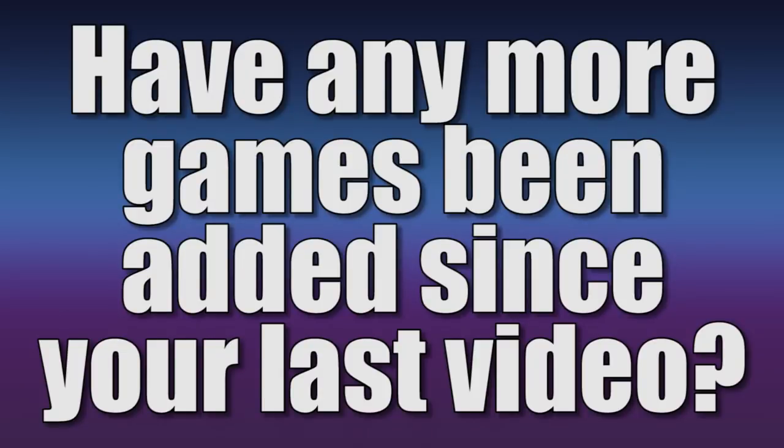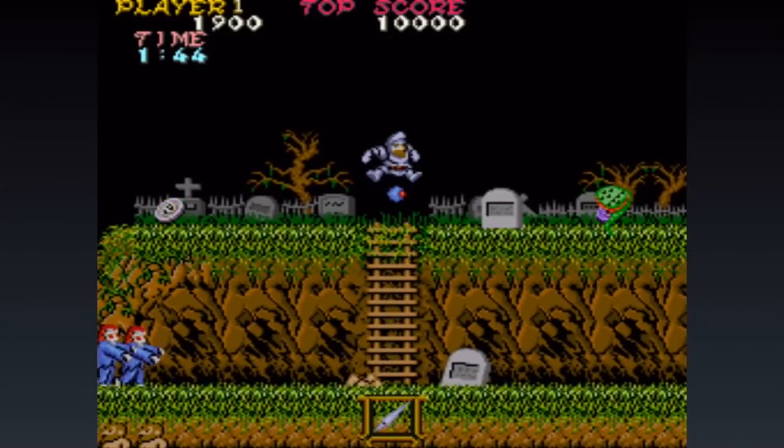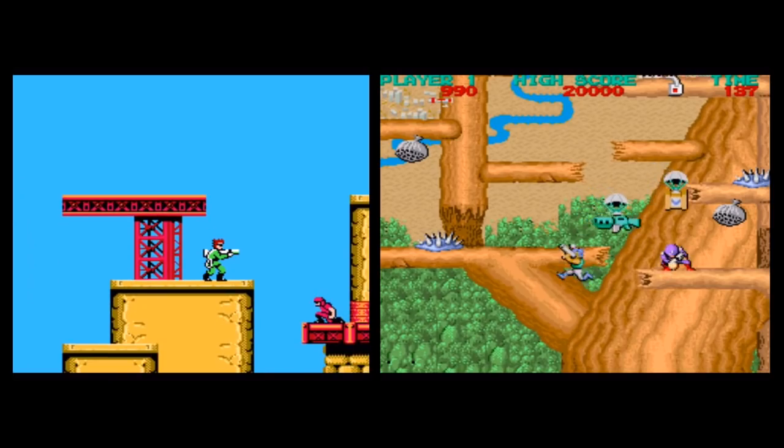Have any more games been added since the last video? Let's bring up that list so everybody knows what we're talking about. These are the titles that were announced just a couple of weeks ago — a majority come from Capcom, while there's a small smattering of Data East titles. There have been some additions since then, including the arcade version of Ghosts and Goblins, as well as both the NES and arcade versions of Bionic Commando.